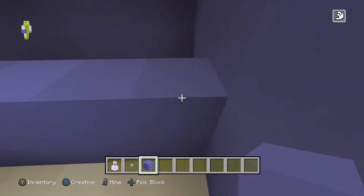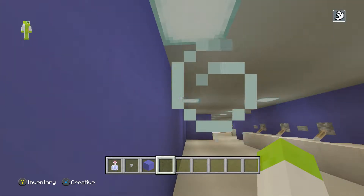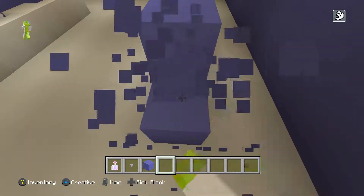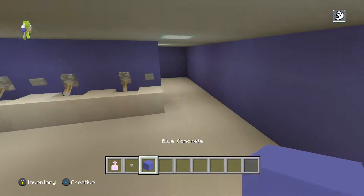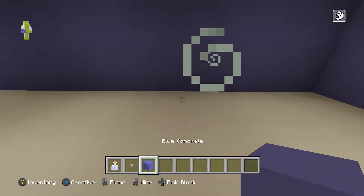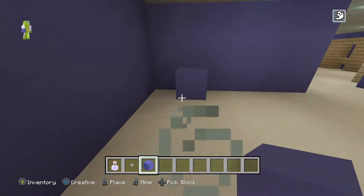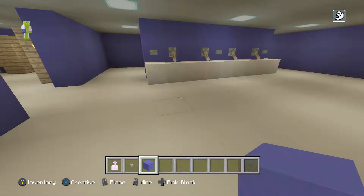So we'll just kind of fill this all in here. I don't like how that's flush with the lights there. I'm probably gonna actually bring it back a block or two. I don't know. We'll figure something out. Because I don't want it to cover the lights though. We have to add stalls and urinals.